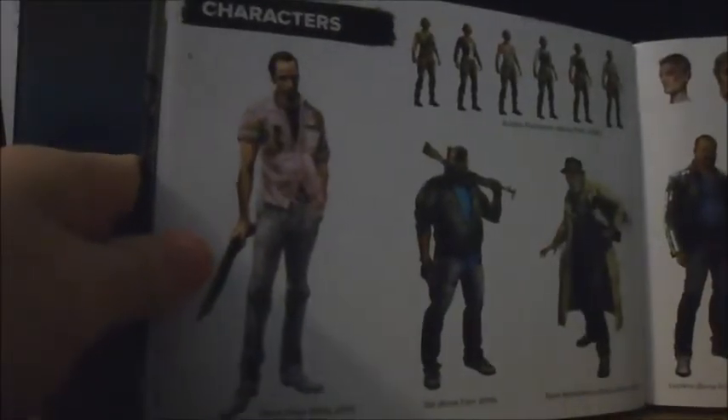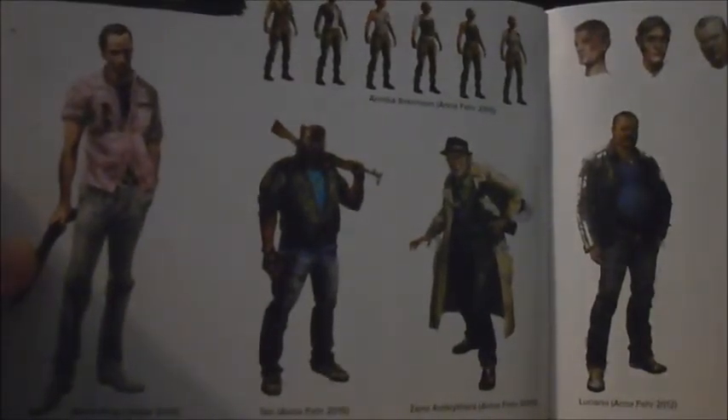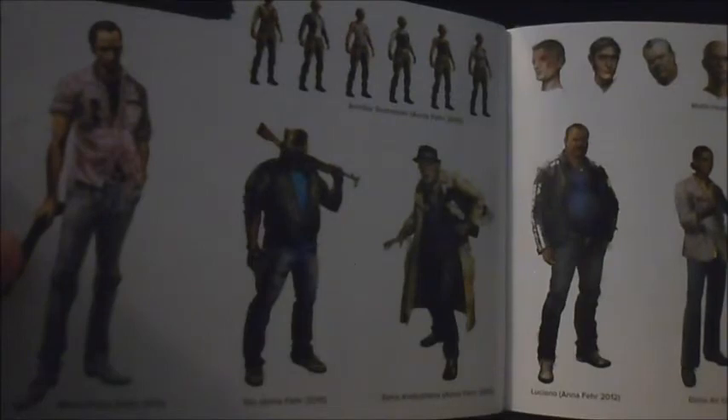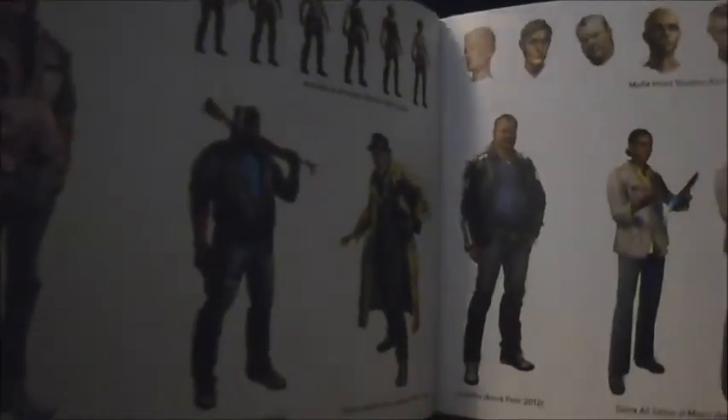Now we're on to characters. Mario Furgo, Vaulted 2012, is this guy here. Then there's Anika Samson, an affair 2015, and Tio — both from an affair 2015. Every Mafia head studios, an affair 2012, is along here, and then you've got Tom Sheldon from an affair 2013.